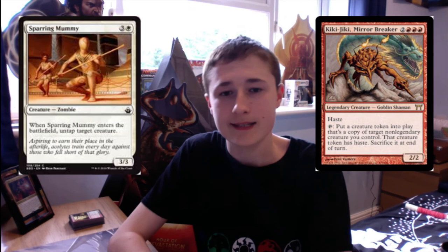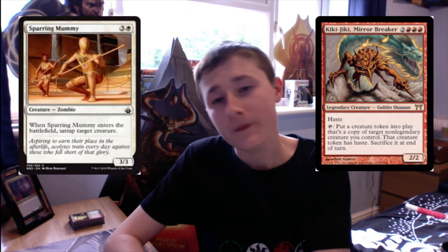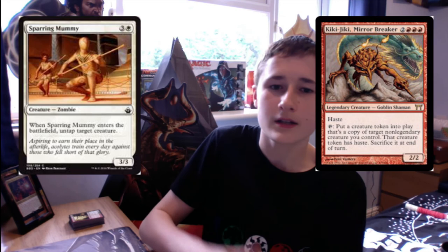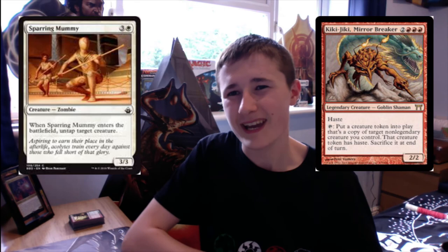The next combo is another reprint: Sparring Mummy, which costs 3 and a white, and says when Sparring Mummy enters the battlefield, untap target creature — it's a 3/3. It goes infinite with Kiki-Jiki, Mirror Breaker, which costs 2 red red red, is a legendary Goblin Shaman with haste, and says tap to create a token that's a copy of target non-legendary creature you control — that token has haste, sacrifice it at the beginning of the next end step. We tap Kiki-Jiki, create a token copy of Sparring Mummy, the token enters and untaps Kiki-Jiki, tap Kiki-Jiki again, repeat infinitely to create infinite 3/3s with haste and swing for infinite. Crucially, the tokens have haste so you can win that turn, and since Kiki-Jiki has haste you can win the turn he comes down.